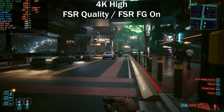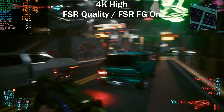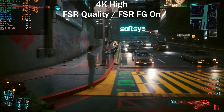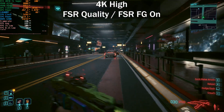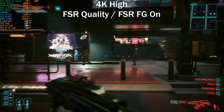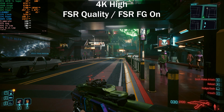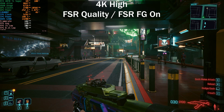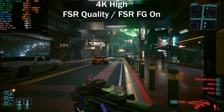Now at 4K, still on the high preset with FSR set to quality and FSR 3 frame generation enabled. We're seeing around 130–140 fps, though the frame time graph is not the smoothest. The 0.1% lows are sitting at 51, which is a bit low. Going to restart the game and enable DLSS 3 frame generation for comparison.